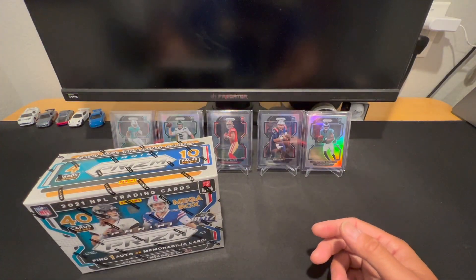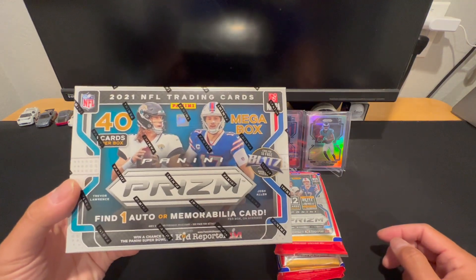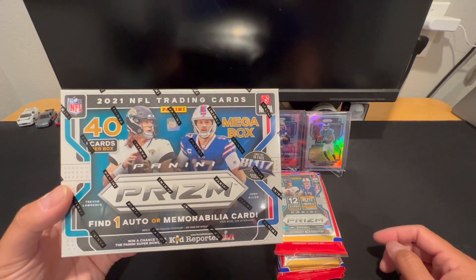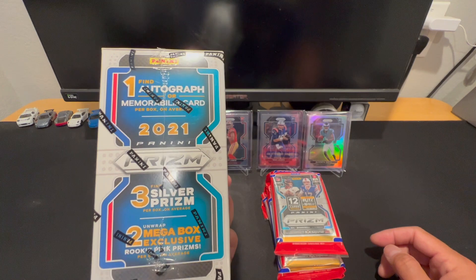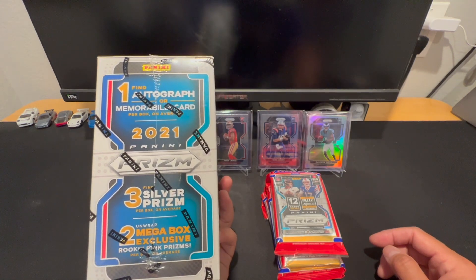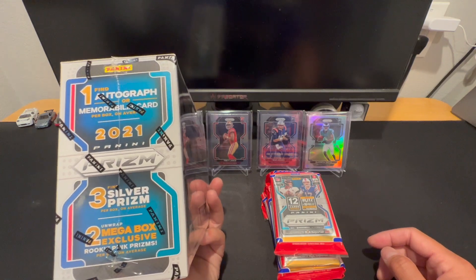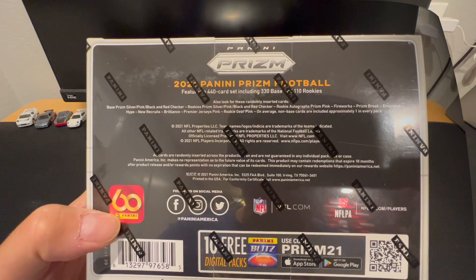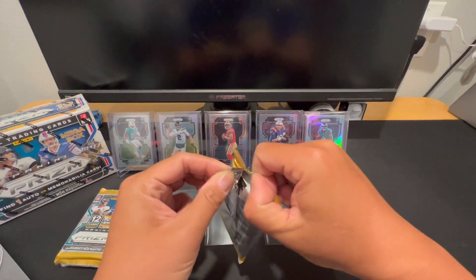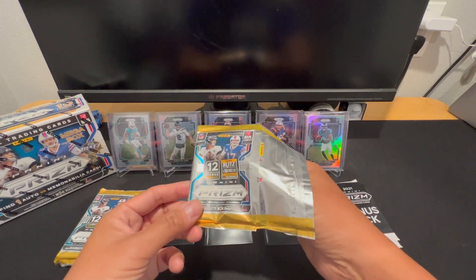We'll rip one of these and then three of these guys. The target mega is going to be 40 cards, it's going to have pink parallels, and if you get an auto I believe it's also pink. One autograph or mem card per box on average, three silver prisms, two rookie pinks, the rest will be vet pinks. Let's do the solos first — I just like to share all my rips and I find it pretty fun, so here we go.